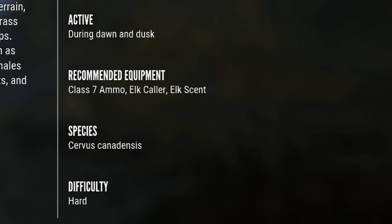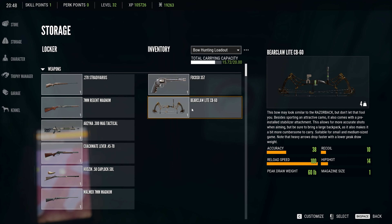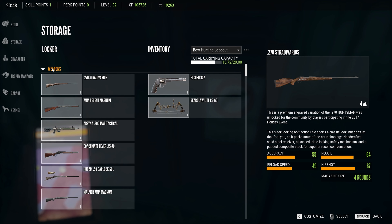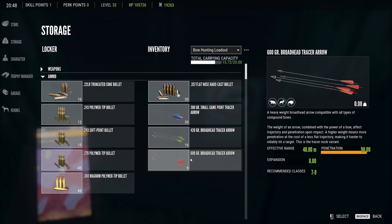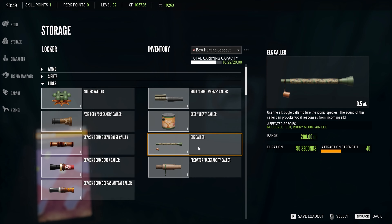I'll also plan to bring along the recently purchased elk collar to bring them in if I need to. When the time comes, I'd like to try using a compound bow. I'll pair the Bear Claw Light 60 pound bow with the 600 grain broadhead arrows to make the kill. Combined with the elk collar, I think I can bring them in close enough to get a decent shot.